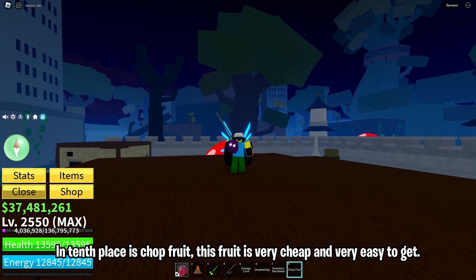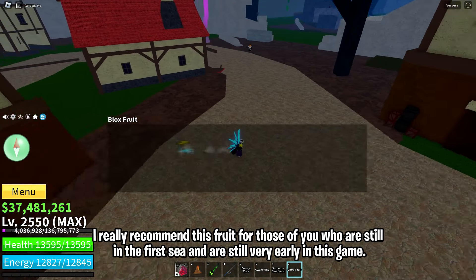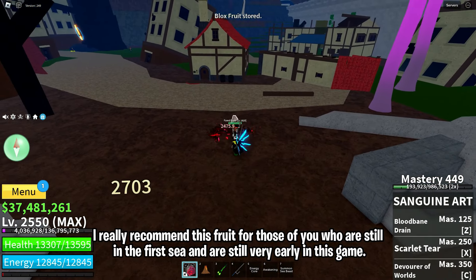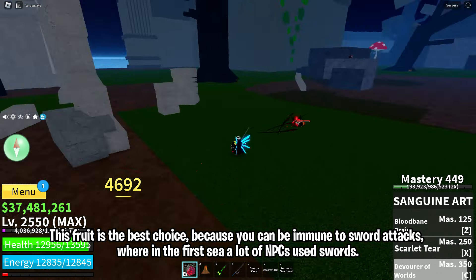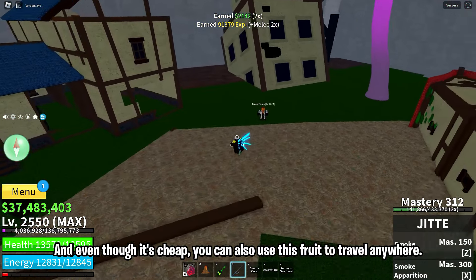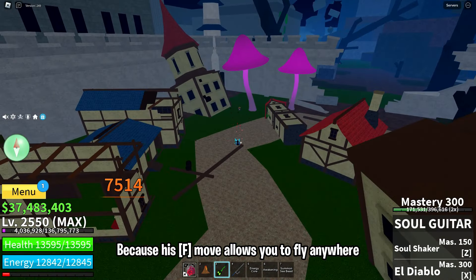In 10th place is Chop Fruit. This fruit is very cheap and very easy to get. I really recommend this fruit for those of you who are still in the first sea and are very early in the game. This fruit is the best choice because you can be immune to sword attacks. In the first sea, a lot of NPCs use swords. And even though it's cheap, you can also use this fruit to travel anywhere because a move allows you to fly anywhere.